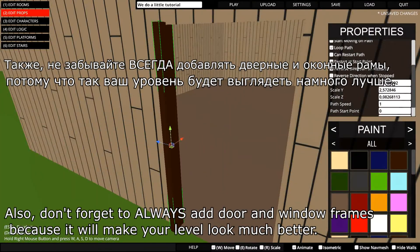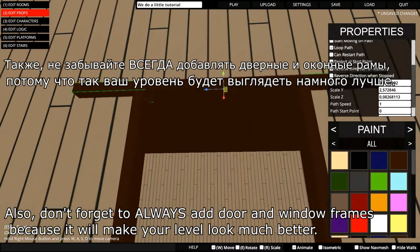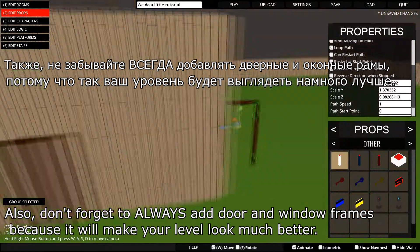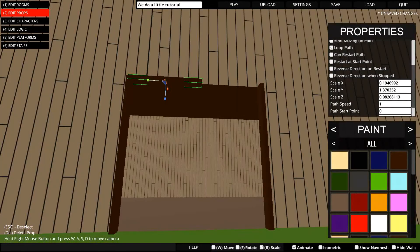Also, don't forget to always add door and window frames, because it will make your level look much better.